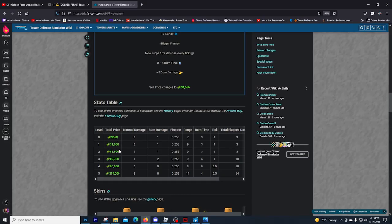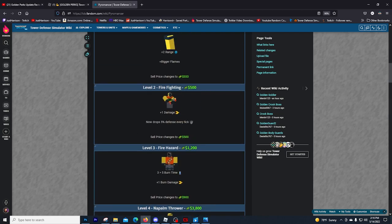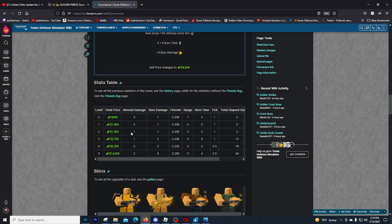Comparing that to the regular stats, the level 2 upgrade also costs $500 and drops defense, getting plus 1 damage. So you can see here with the regular Pyro, this is actually going to be a 100% damage buff now for the Golden Pyro over the regular Pyro. Because if the regular Pyro is doing 1 damage and the Golden Pyro is doing 2, that is double the damage — a 100% boost.